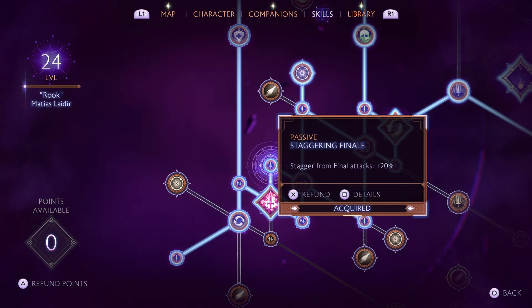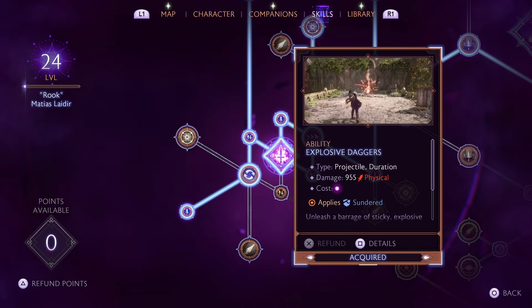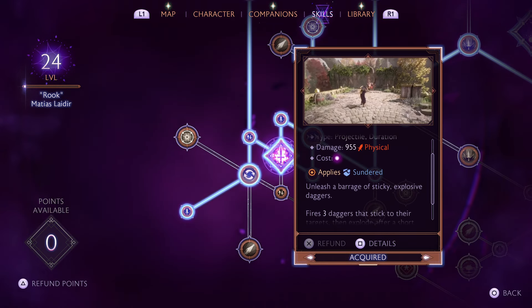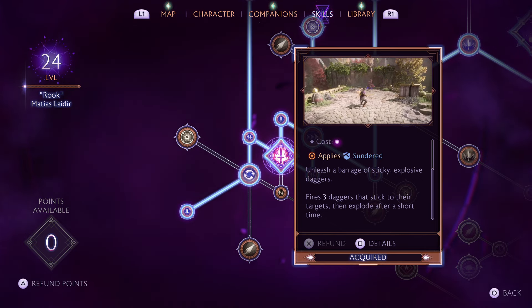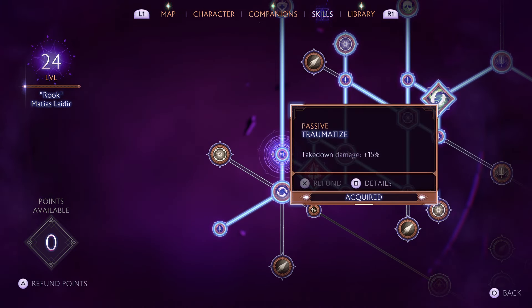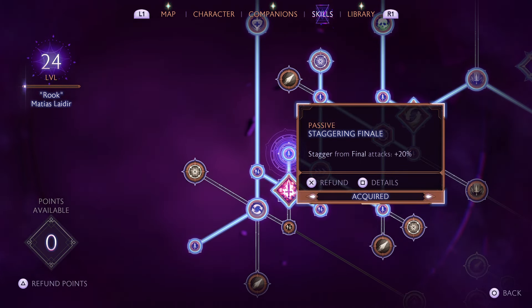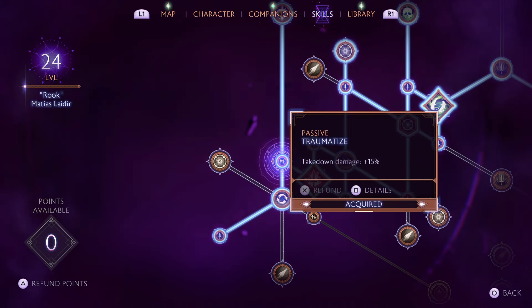And Staggering Finale, where Stagger from final attacks is 20% extra. Stagger builds up the ability to do a takedown — once the Stagger bar is full, you can do a Takedown, and Takedowns do incredible damage. As an ability, Explosive Daggers is great because it's physical damage and it applies Sunder, which really helps your combos with certain team members. It's a ranged attack with your daggers — really, really good. From there we're going to go Traumatize: Takedown Damage plus 15%.